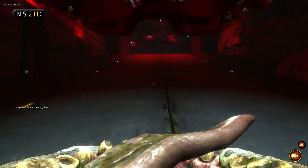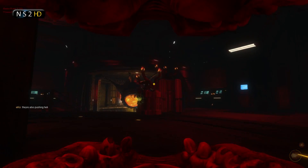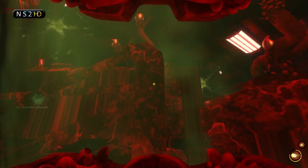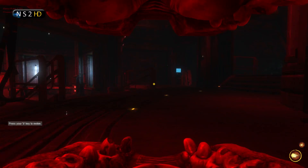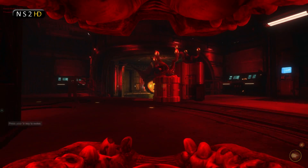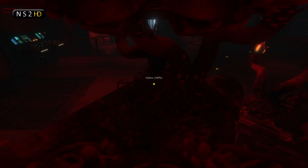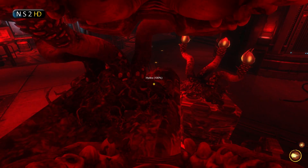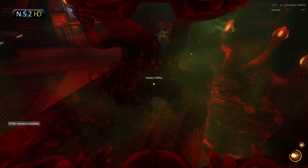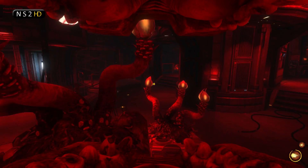Here I've pushed a little bit aggressively — I wanted to heal up those skulks. I think I'm going to lead these marines back to the Surface Access hive, so I'm going to stick behind my hydras and let them take the brunt of the damage. They've got 300 hit points each, so let them eat the damage, heal them up as you fight, and you'll be able to effectively defend the hive.